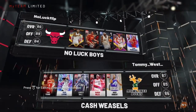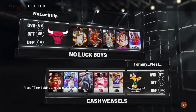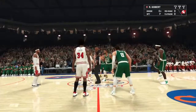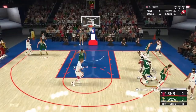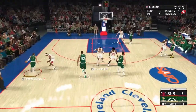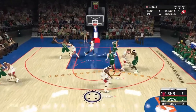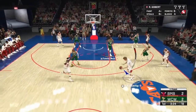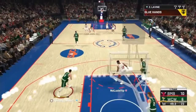Against the No Luck Boys. He's got Daniel Gibson, Austin Carr, LeBron James, Carmelo Anthony, and Lauri Markkanen. What are you doing here with Carmelo Anthony? We might be able to punish Lauri — I was not a fan of that Lauri card, he is slow as molasses. We get our first look at Carmelo Anthony and he gets his first points on the two-handed dunk right there.